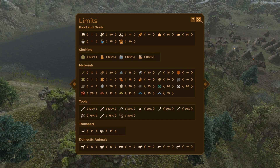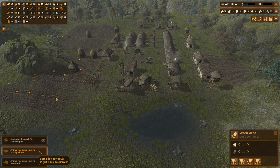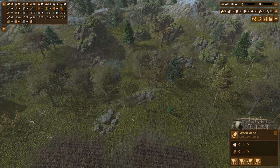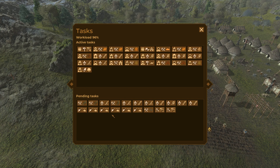Animal has gone extinct. How about that — so that happens in the Copper Age. Mammoths and woolly rhinos will go extinct. So if you're playing the game, make sure you get your woolly mammoth and woolly rhino hunting done before the Copper Age, or you'll miss out on that opportunity and the tech tree points.